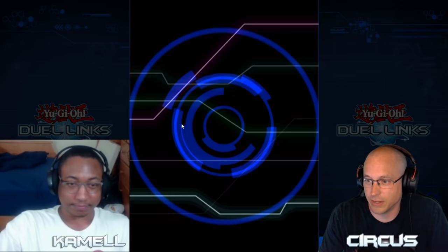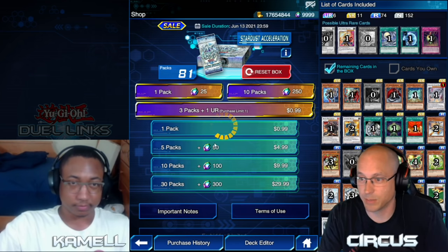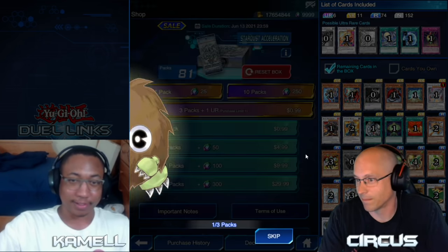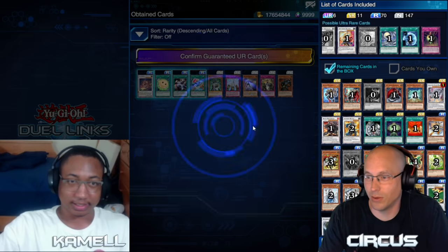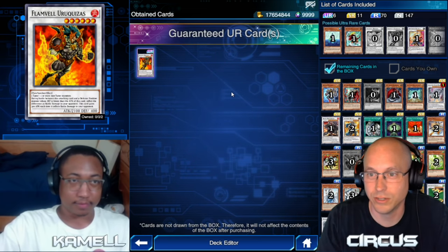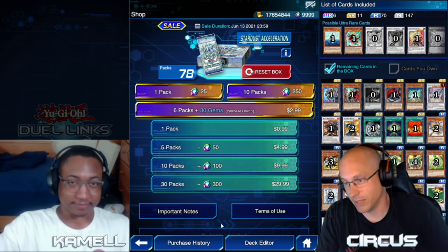We're going into Stardust Acceleration because people always send me deck lists and they always have Unexpected Die in them, and I have zero. So we're going to try and get one. Let's go for Unexpected Die. Here we go — what did we get? Oh, what was that? Flame Yura Yuri Quesas? One-two or one-one, oh that's bad. Well, I got one of those now — not what I was after, but hey, we take it.